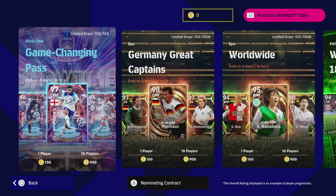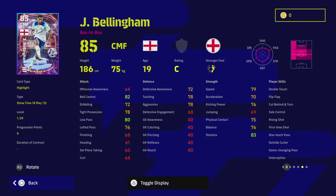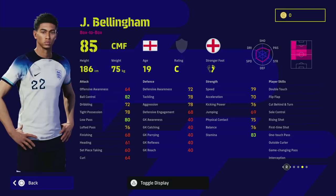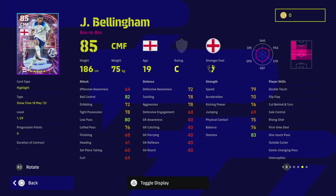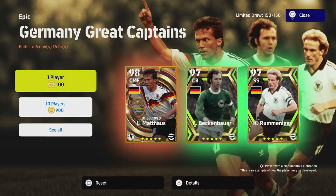In the special player list they've added a new card type called Game Changing Pass. Take Bellingham for example - he's an 85 overall box-to-box center midfielder with Game Changing Pass. He can have 90-plus low pass, 90-plus ball control, and probably 85 acceleration depending on how you train him. He's going to be a monster. You also have Toni Kroos and Verati, all going to either 97 or 96, in a box of 150 players with three chances to pull those players.